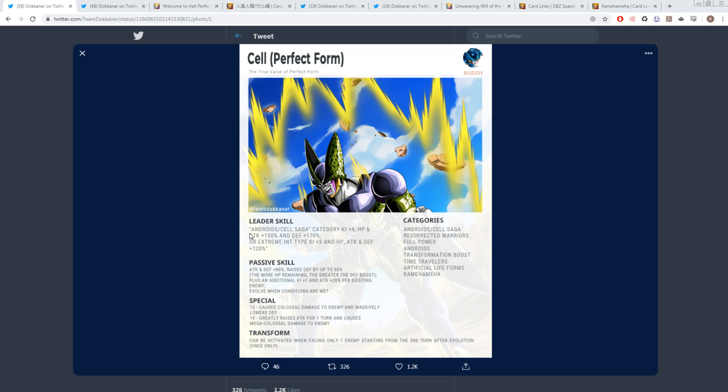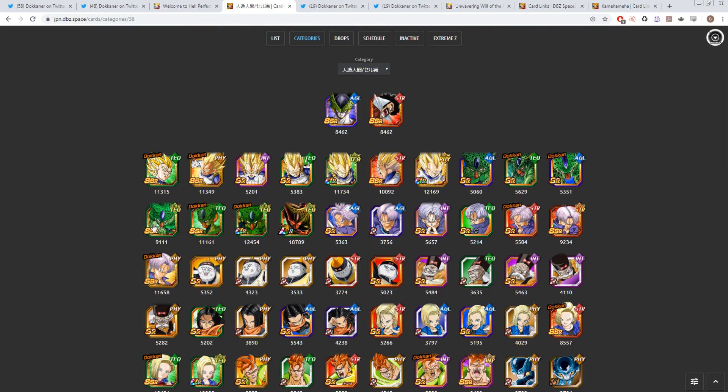That's interesting. This category was actually revealed to us yesterday in the data download. He's also Extreme INT type, Ki+3, HP, Attack, and Defense +120%. So if you don't have all the units you'd want for this category, you can also include some Extreme INT type units — you've got Angel Golden Frieza, LR Bojack, and a bunch of good ones. The category roster isn't the best, but that's probably one of the reasons behind it being 4-key instead of the normal 3-key.